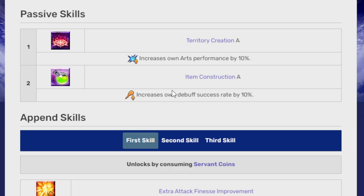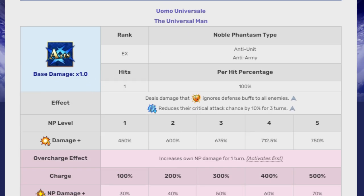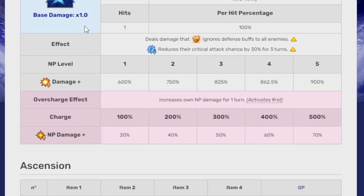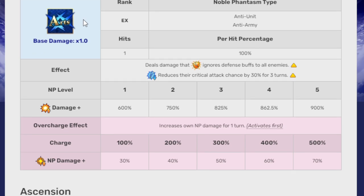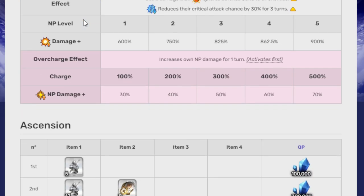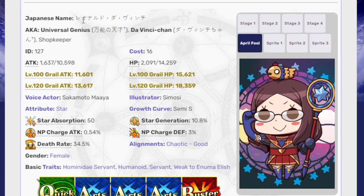Passive skills are Territory Creation A and Item Construction A. Her append third skill is a bonus attack against Alter Egos. Her Noble Phantasm, Universal Man after a rank-up, hits once, deals damage that ignores defense buffs to all enemies, reduces their critical attack chance by 30% for three turns. NP damage at level 1 is 600% and at level 5 it is 900%. She is an AoE Arts caster who hits once.